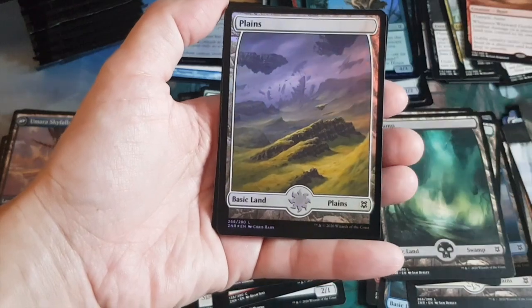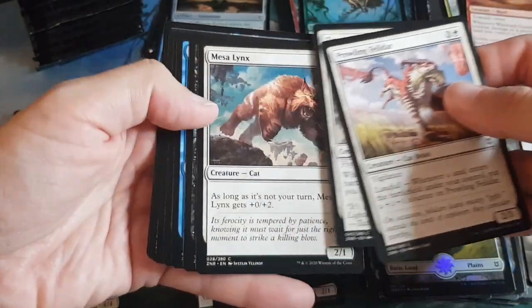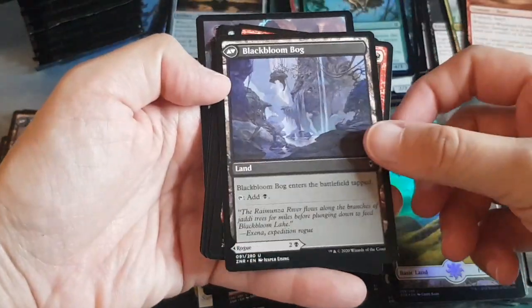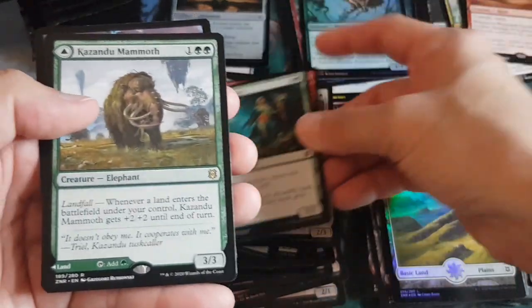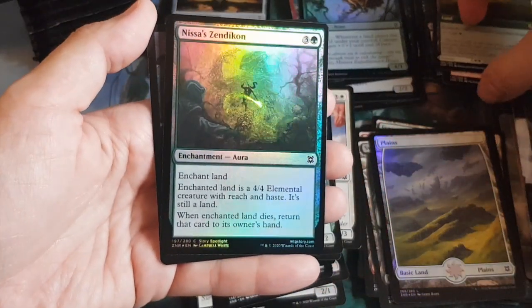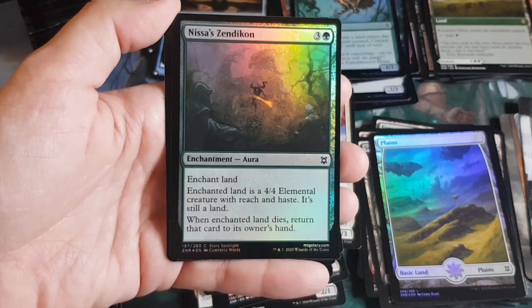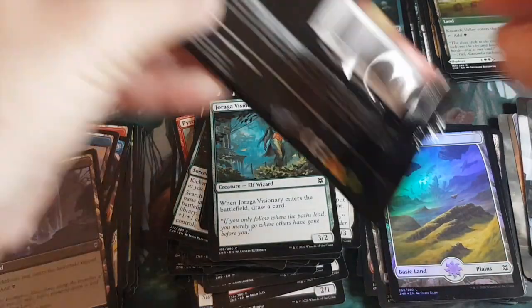Pack twenty by Monica: full art foil Planewalker — she likes it! Connected commons are animals themed. Rogue flips into a black-blue bug MDFC. Wild card slots: a sorcery and an Elf Wizard. Rare: Kazandu Mammoth — one of those DFCs, cool. Guaranteed foil: an enchantment — Enchantland, 4/4 elemental with reach and haste, returns to owner's hand when it dies. And our first ad card in the token slot.